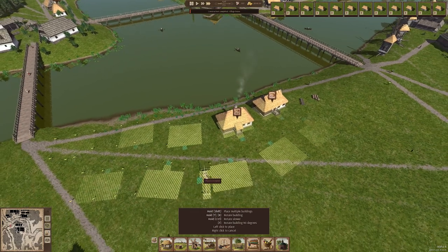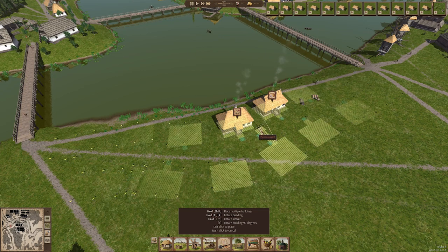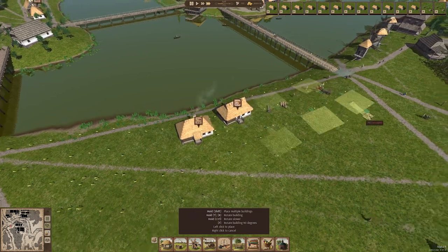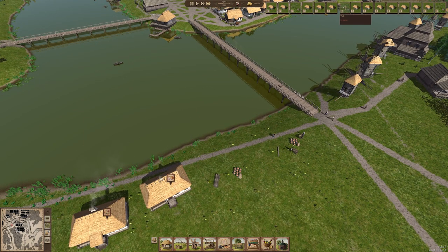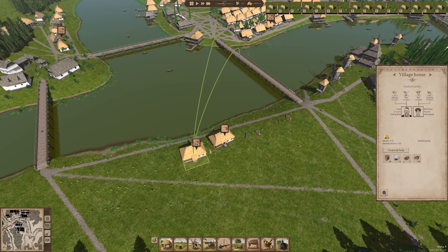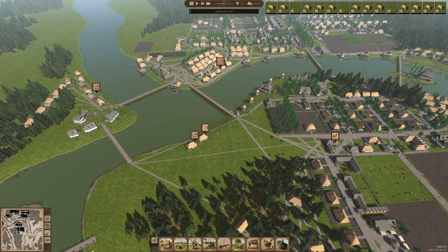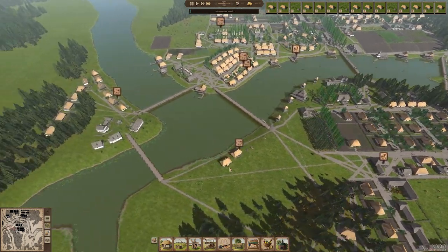Now, before we get too carried away, we do need to provision for water for all of these fine citizens here. So we'll go ahead and put in a couple of wells in strategic locations - like right there, and then right in between these two houses, and then one more over here just next to this house. We'll scatter these in between house builds so nobody gets too thirsty. These are still children of existing families and probably will be for a little bit since it's been so long since we've really had a huge population boom.